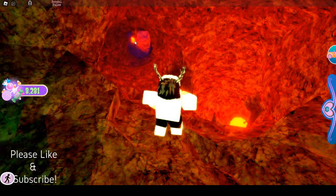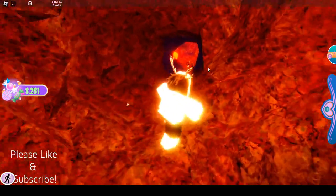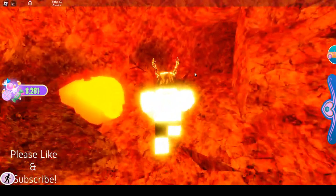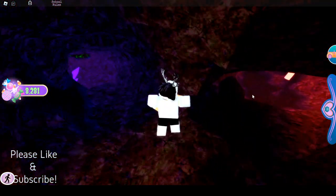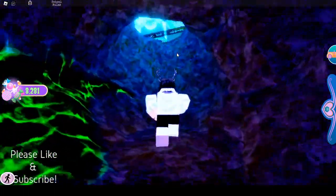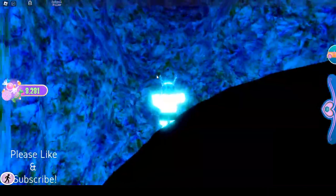And now here there is left or right, and we're gonna go towards the left, and you know you're on the right way because of all these spikes. And we're just gonna keep walking. And now there's left or right, and we're gonna go towards the left here with all these purple crystals and stuff. And you'll know you're on the right way because there's this creepy face thing. I don't like it, but it exists.